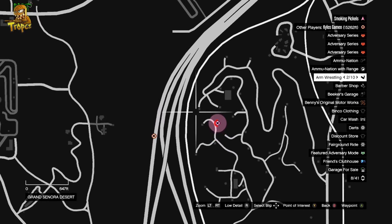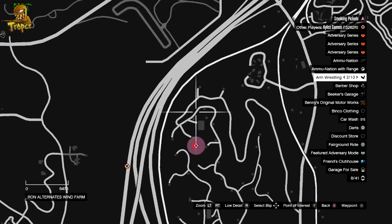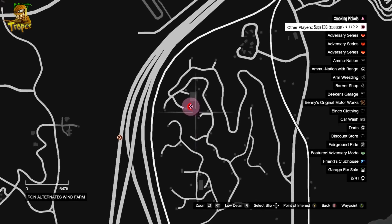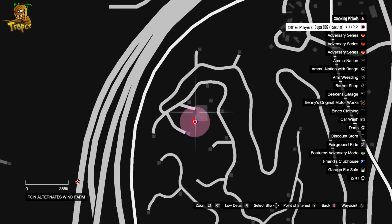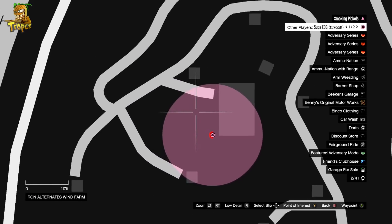So once you rip off the door, go ahead and go to the time trial. Then you're going to tell your friend to go to the waypoint. The waypoint is right here for this week on the day that I'm uploading this. As you can see, my friend is getting to the waypoint.